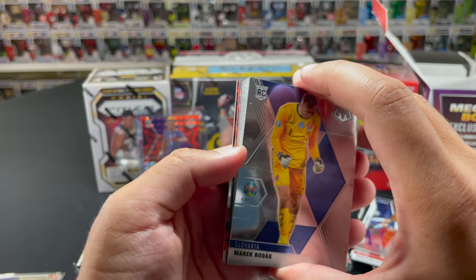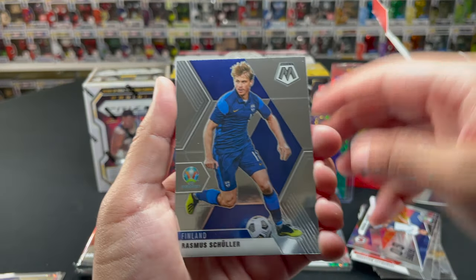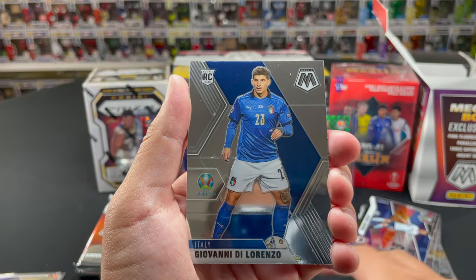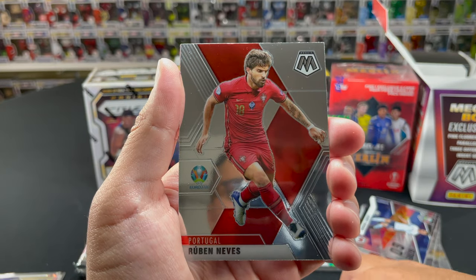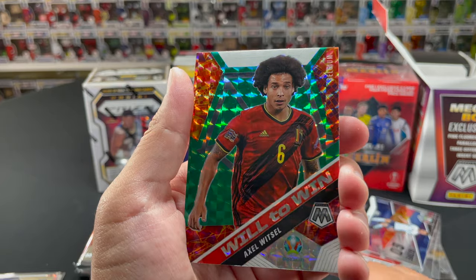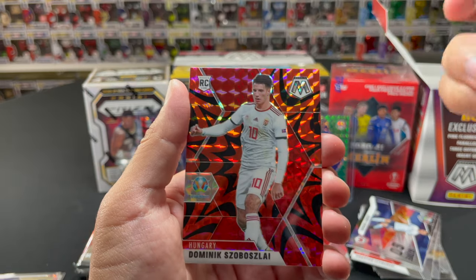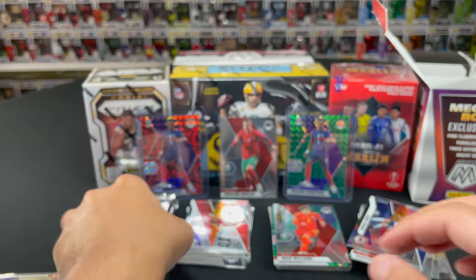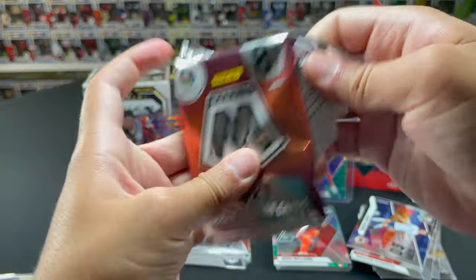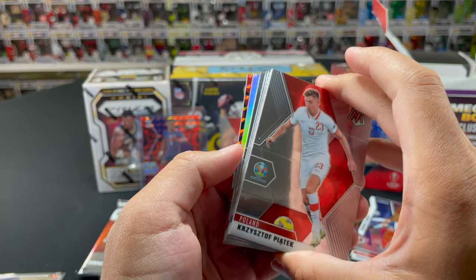We got Marek, Rasmus Schüler, Stefan Lainer, Giovanni Di Lorenzo, Daniel James, Ruben Neves, green Will to Win, Axel Witsel — not bad — and our red reactive is Dominik Szoboszlai! Not bad at all, a pretty good card to get. We'll sleeve those two up. Two more packs to go — wish us some good luck.